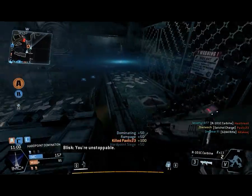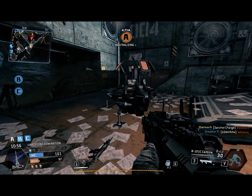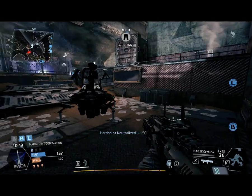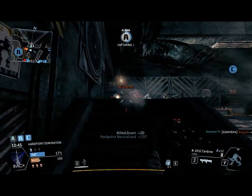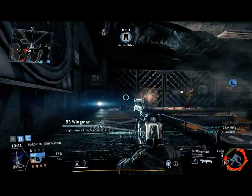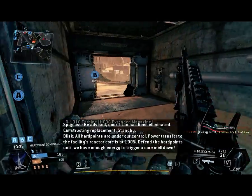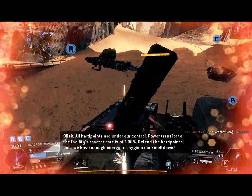You're unstoppable. Standing guard as instructed — I'm on my way. Be advised, I am engaging an enemy. All hardpoints are under our control. Power transfer to the facility's reactor core is at 100%. Defend the hardpoints until we have enough energy to trigger a core meltdown.